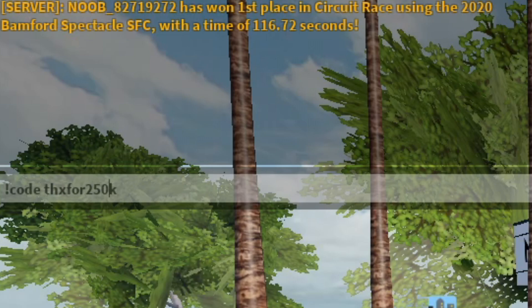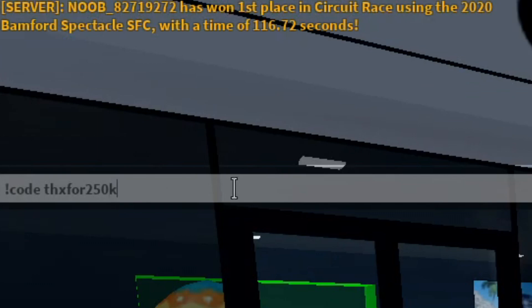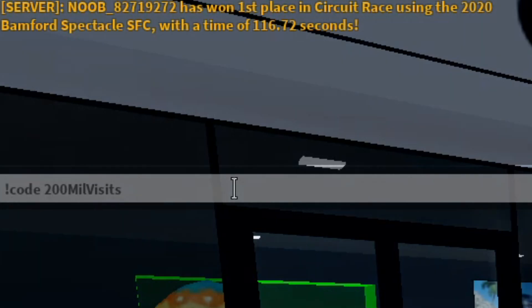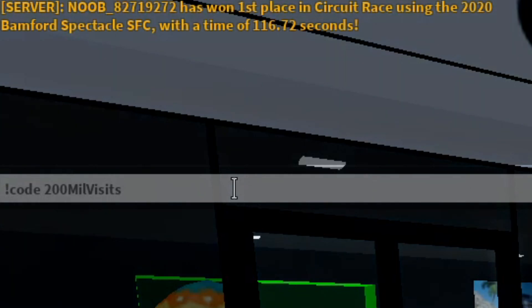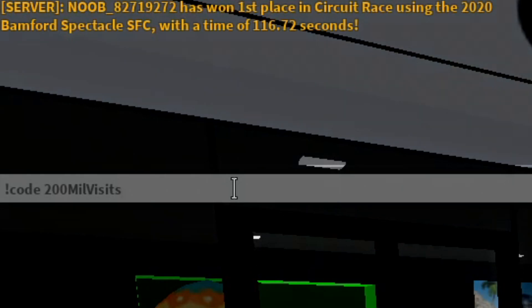Another code is 'thxfor250k' — T-H-X-F-O-R-2-5-0-K — that one is for 50k credits. Another one is '200milvisit' — 200 then M-I-L, then capital V-I-S-I-T. The codes are case sensitive, so spell them exactly as shown. Always include the chat command or it won't work. This doesn't always work — sometimes you'll need to exit and enter new servers and keep trying. That '200milvisit' code gives 40k credits.